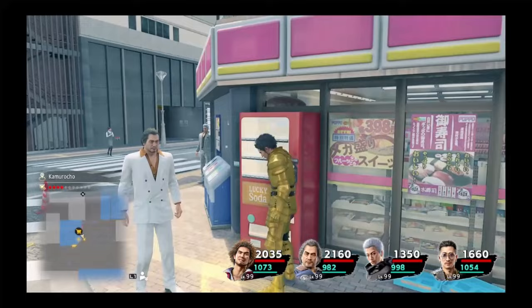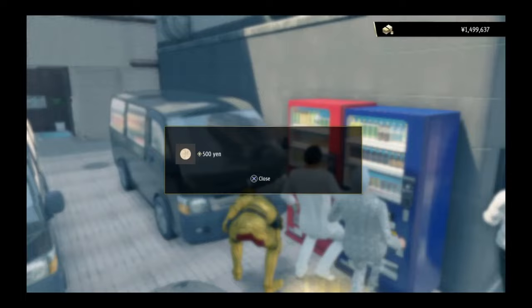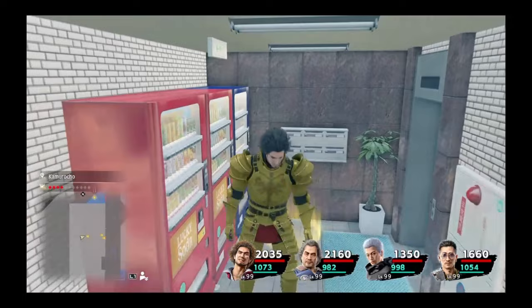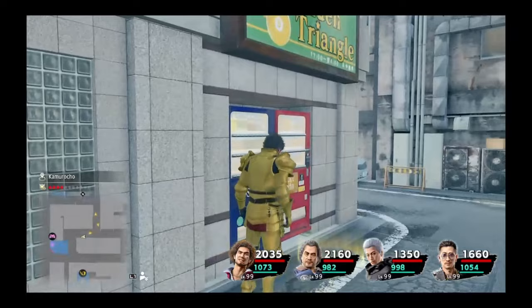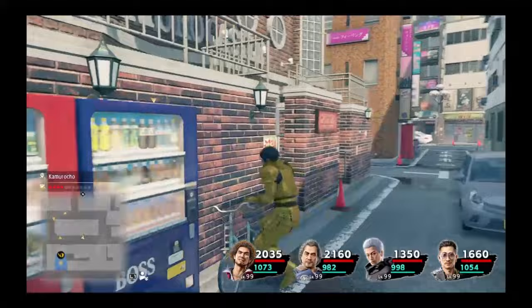The first observation is you seem to get better RNG the further you are in the game, specifically when searching under vending machines in Sotenbori and Komaracho, meaning you get platinum and gold plates much more often. And second, the vending machines seem to refresh by doing one of three things: first by progressing through the story, second by just playtime in general — for example, after two hours of playtime the vending machines might refresh — and third, by searching under every or close to every vending machine in whichever city you are in, then taking a taxi somewhere in the same city, and upon getting out, the vending machines typically refresh.